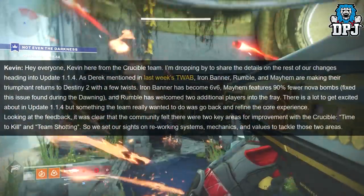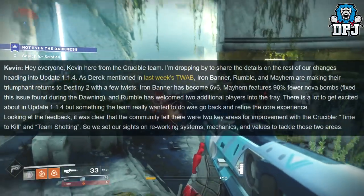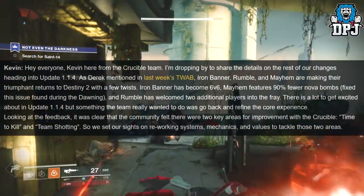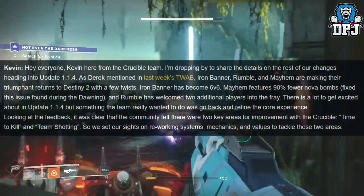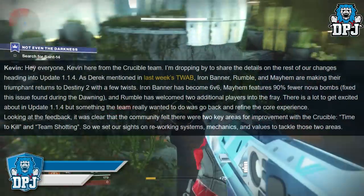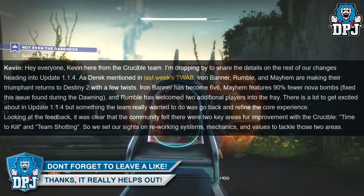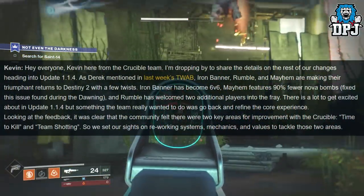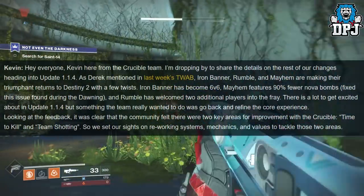Quoting Kevin: 'Hey everyone, Kevin here from the Crucible team. I'm dropping by to share details on the rest of our changes heading into update 1.1.4. As Derek mentioned last week, Iron Banner, Rumble and Mayhem are making a triumphant return to Destiny 2 with a few twists. Iron Banner has become 6v6, Mayhem features fewer Nova Bombs — that's why we needed that fix — and Rumble has welcomed two additional players into the fray.'